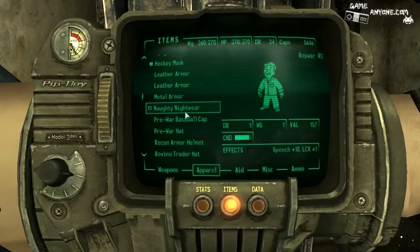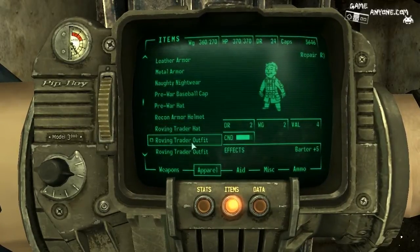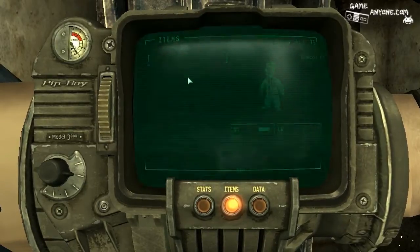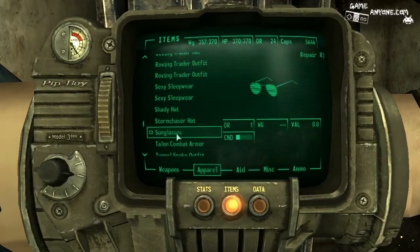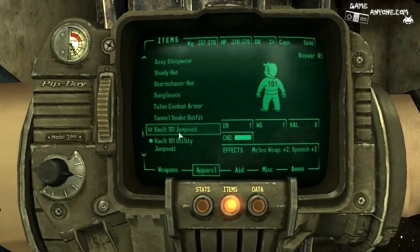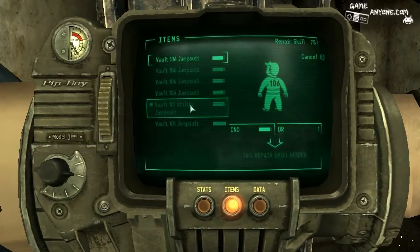Pre-war hat gives perception. Baseball cap gives perception as well. Roving trader hat will be helpful because I want to get the barter from it. Can I repair this with another roving trader? There we go. Some random sleepwear. Shady hat has sneak and perception — don't care. Sunglasses — can't repair. Oh, I don't have any combat armor. I really need to get some new combat armor. Let's repair my utility suit with one of these since I continuously keep forgetting to repair it.